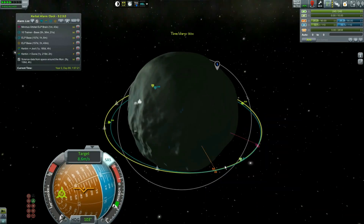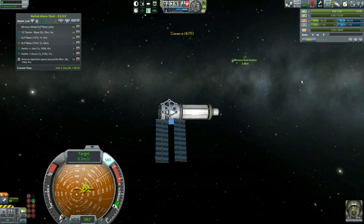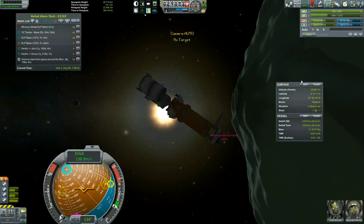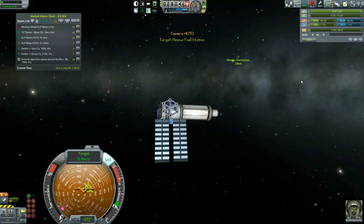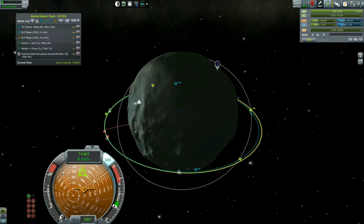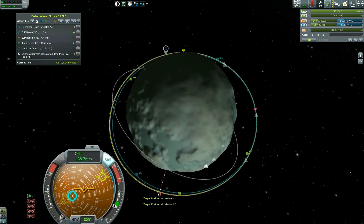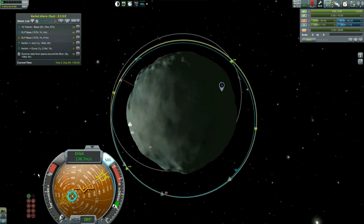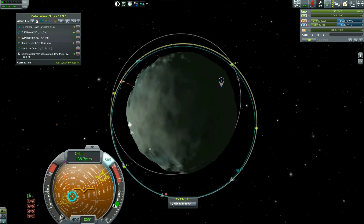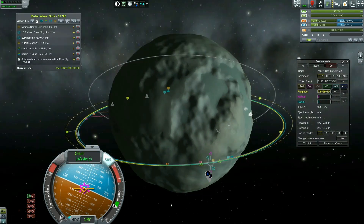Actually, now that I'm thinking about it, I don't even think we need to rendezvous with this base — it literally doesn't matter because it has no connection to it. I'm stupid. What we want to do — we don't care about the target anymore. Five Trainer — we don't care about that orbital silo. Actually that IS what we want to meet up with. He's going to be here when we're here, so let's set up a maneuver node here. If we burn like this we're going to have a very close intercept.